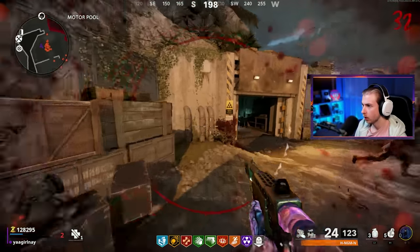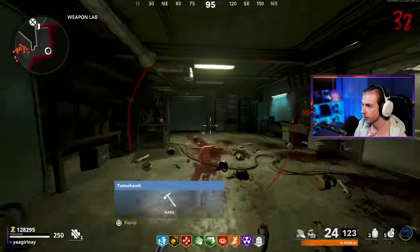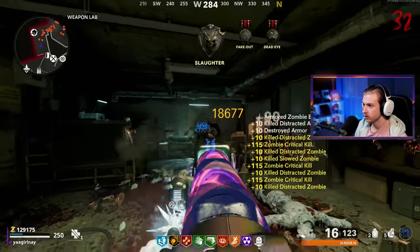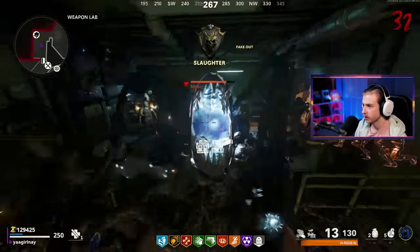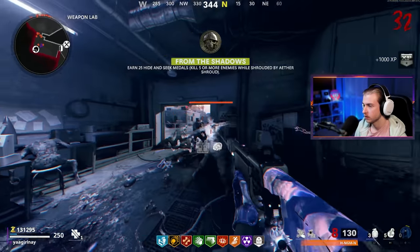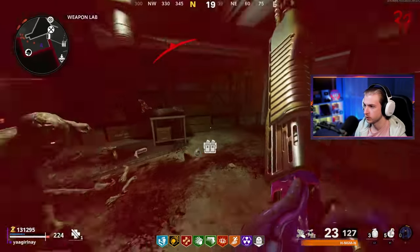We're going to go down — oh no, we're not! Holy shit, the Mimic actually saved me — that's twice. That's twice an elite has saved me. A Mimic and a hellhound have saved me this game. Mimic, don't try your luck pal — I'll still kill you. That was insane though — I really thought I was about to go down over some stupid stuff.